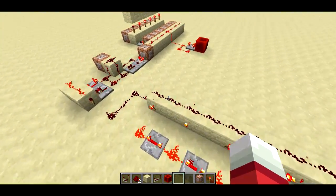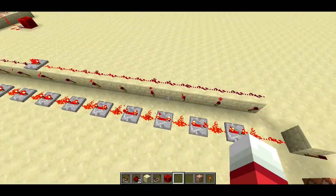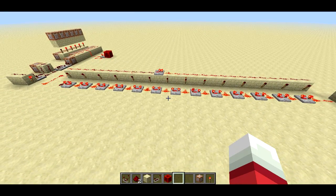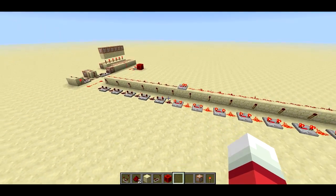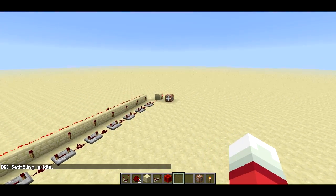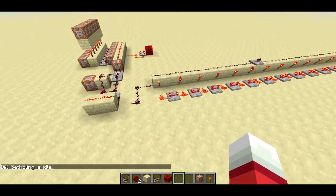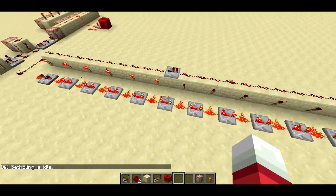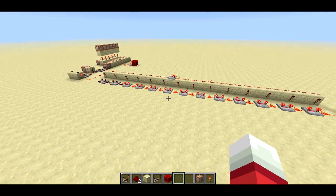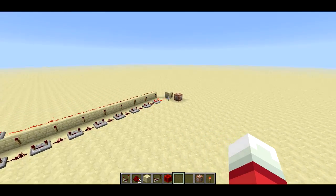You'll notice that this line here kind of blinks off whenever I move around a bit. It doesn't look very consistent but that's what it's doing. Now if I stand still for a moment, this line of repeaters is going to deplete until it hits over here and then it's going to say Sethbling is idle. Now if I start moving again, the line of repeaters gets reset back to full — sort of like a progress bar in terms of determining whether the player is idle.